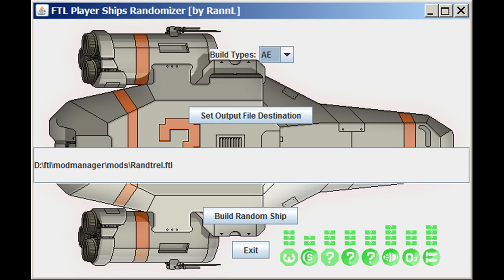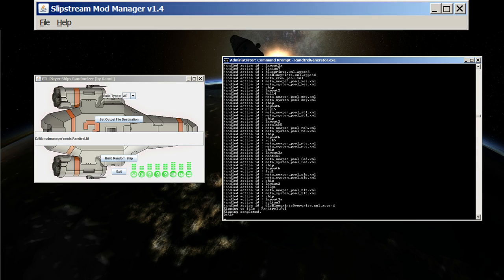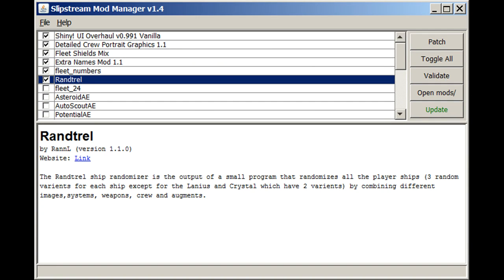When you run it, you can set the output file destination. I put my own file destination in there, then you just click the button that says 'Build Random Ship,' and when you do that, find the DOS prompt it opened — it'll spit out a whole bunch of things as it generates.